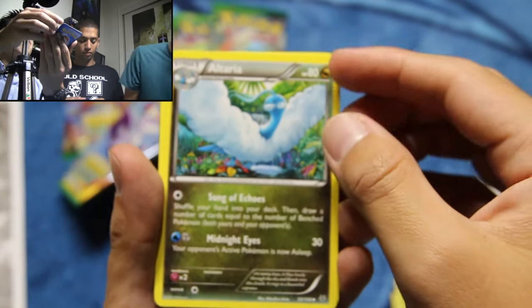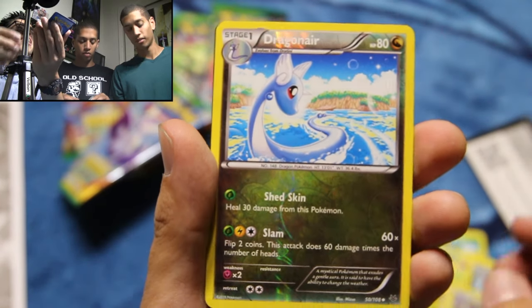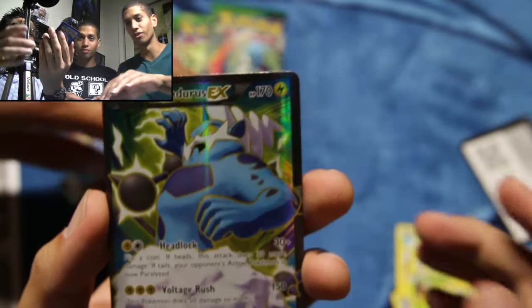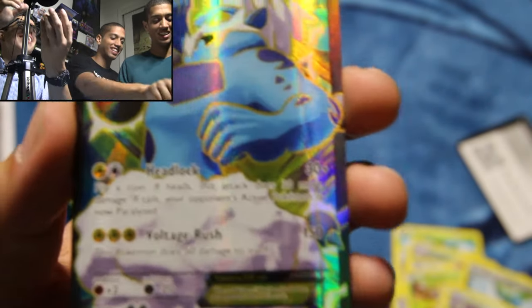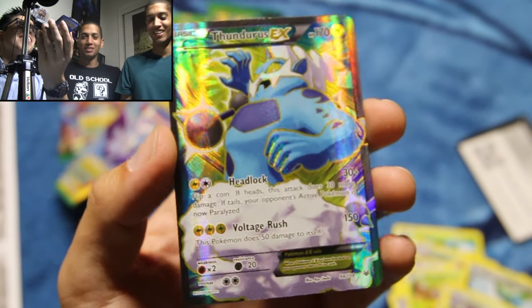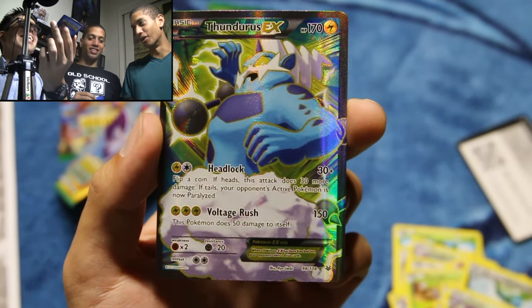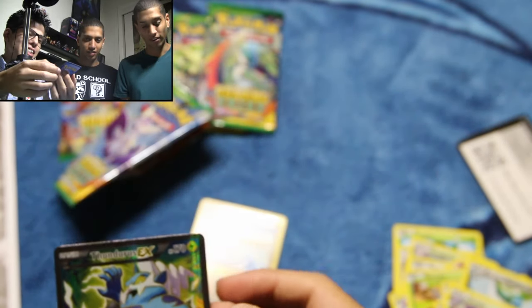Altaria, Dustox, and Dragonair. We need the Dragonair too — that's a good start. And... Thundurus EX! You know what, I am so excited. I picked the good packs. I just don't know how to react. I'm going to be in part 6 getting all the bogus ones. Thundurus EX — that was awesome!